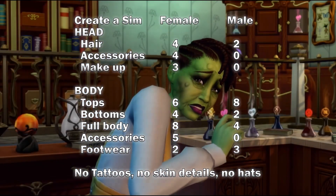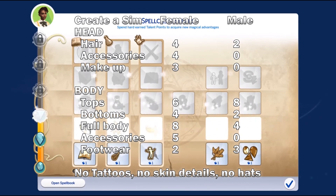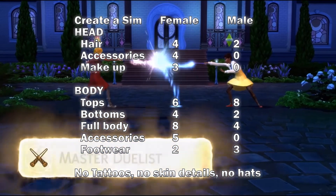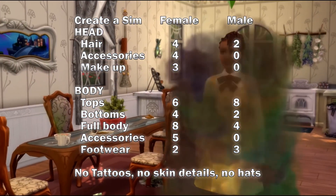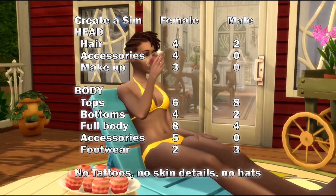For females, they got four new hairs, four new accessories, and three new makeup options. Males got two new hairs and nothing in the other two categories. For the body, females got six tops, four bottoms, eight full body outfits, five accessories, and two footwear.